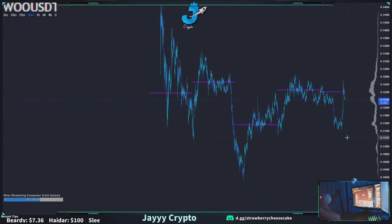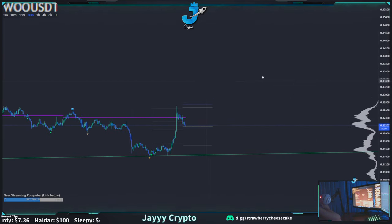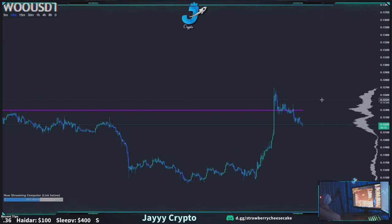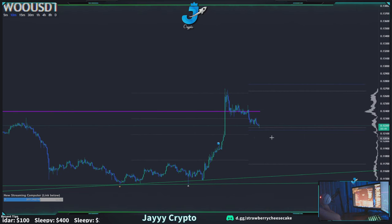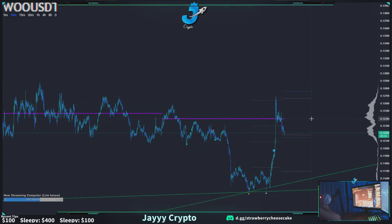WOO is a great short — look at this. It had its pump up, now it's coming down. It's a bit late to be shorting it though, because right now it kind of looks like a bull flag. I'd wait for it to come back up, retest 124, and then dump. Right now it's at support so I wouldn't be shorting at support — I'd wait for it to come back up, hit the next resistance, then come back down. But this thing's coming down.